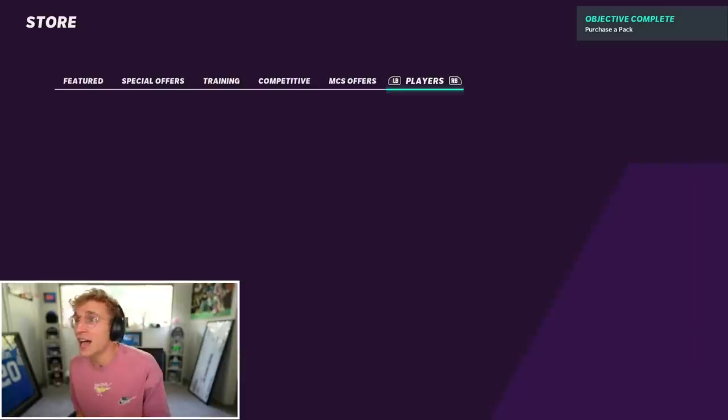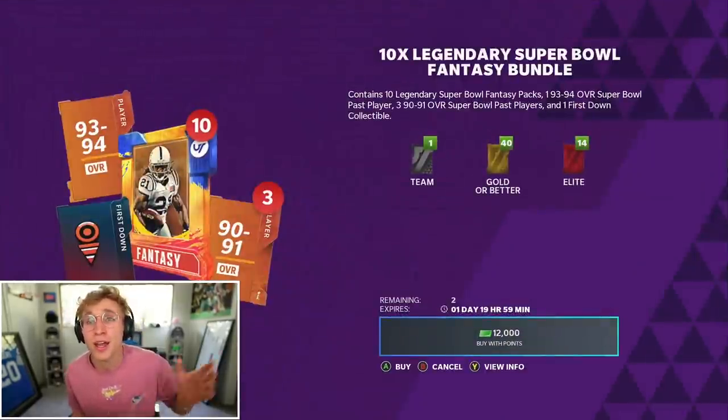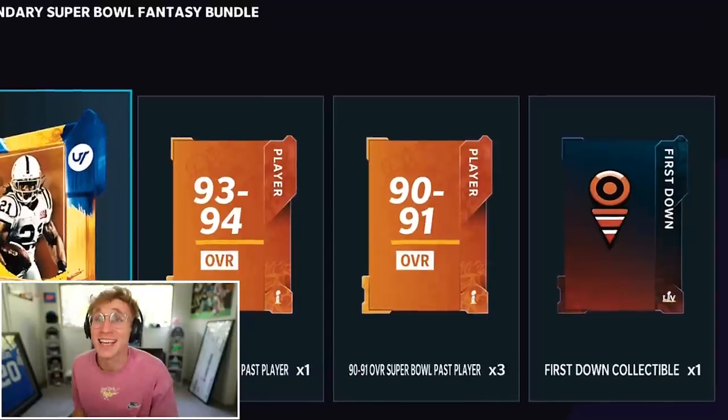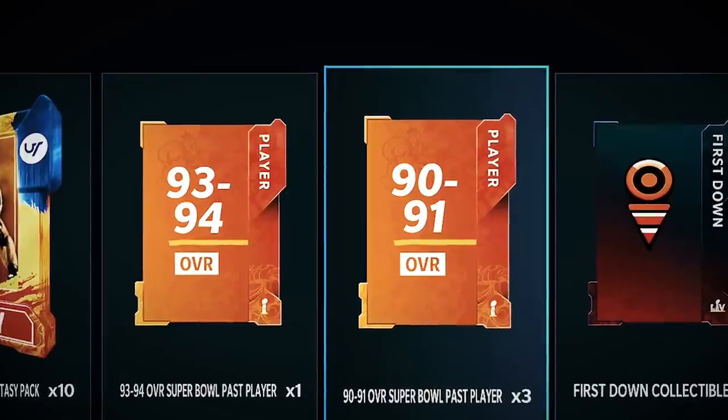This is the pack and play squad. I did open a pack — I was just trying to show you the animation, but I pulled Bob Sanders so I'm keeping it. They updated it with this Tampa-themed palm tree beach animation. These are some of the best packs I've literally ever opened on the pack and play squad. So welcome to round two: 10 times legendary Super Bowl fantasy packs, which have heat in them. I was pulling 94 pluses like crazy — 93 to 94 Super Bowl pass player, a 90 to 91 times three in a first down collectible.